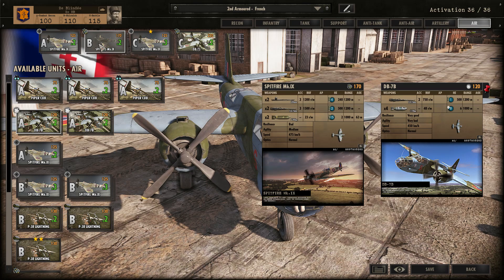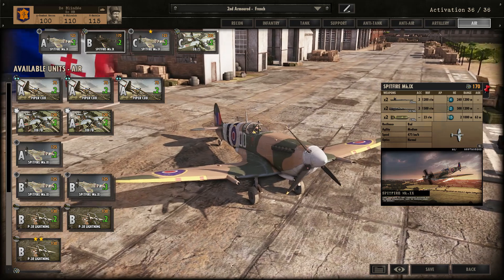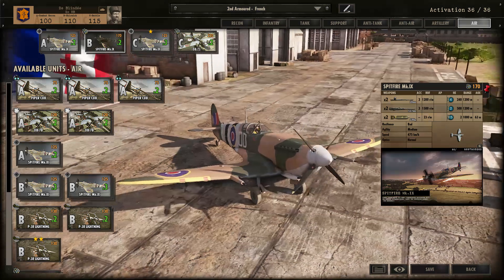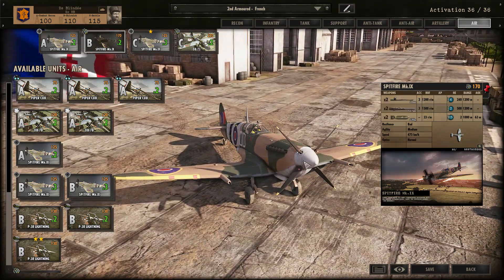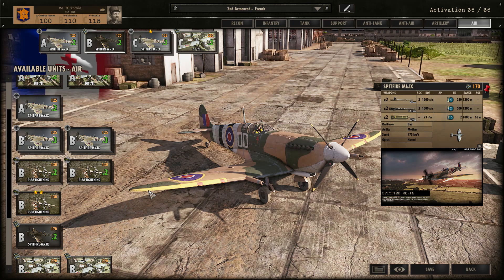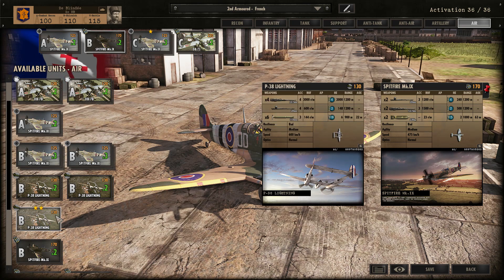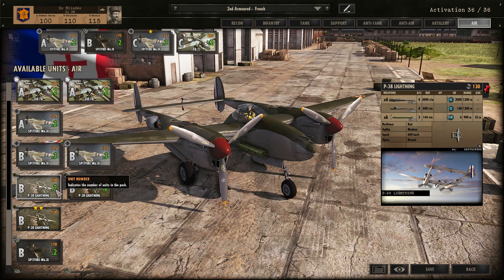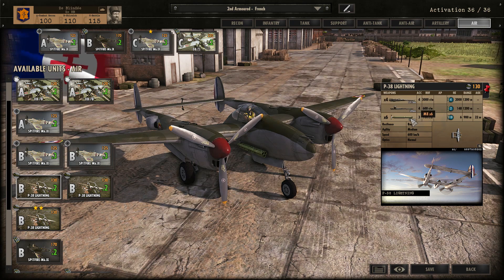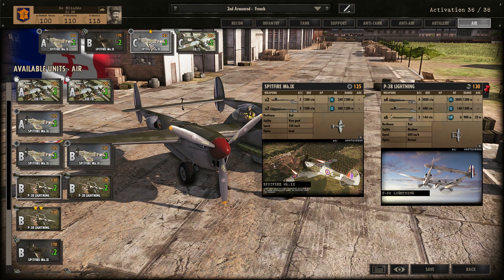Moving on to Phase B, I bring in more Spitfire Mark 9s. However, these are the ones with two 230kg bombs strapped underneath, with 15 HE power — very, very useful for taking out enemy AT positions and enemy infantry in the mid game. Definitely a unit I would suggest bringing in, worthy of a slot. You can also get the P-38 Lightnings with rocket pods in Phase B. However, I find the rocket pods on these Lightnings aren't very effective, and I don't need more fighters because the Spitfires look after themselves.